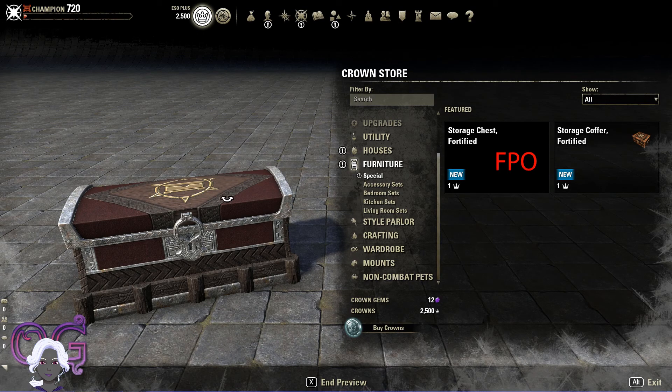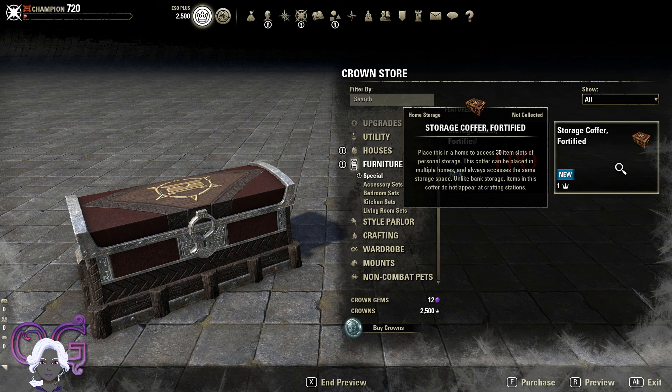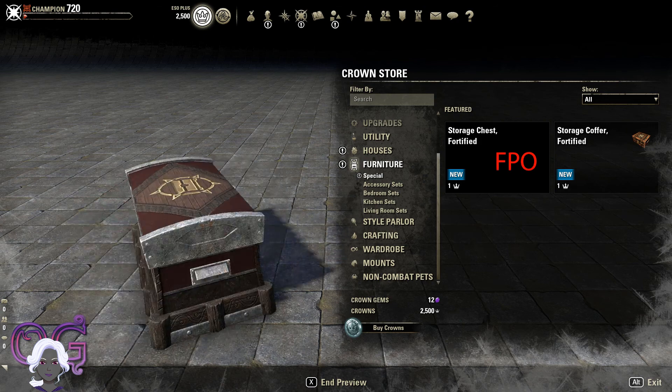Next we're going to look at the storage system. This is, of course, PTS — this is not live. There are missing textures, and these are not going to really cost one crown, and so forth and so on. So there are two available right now to look at in the crown store.